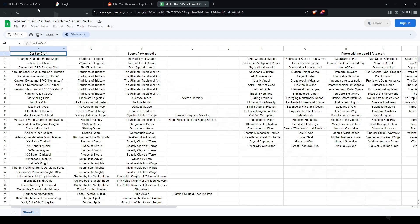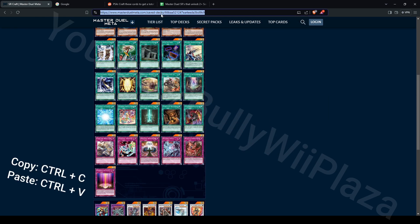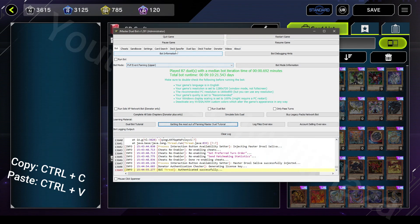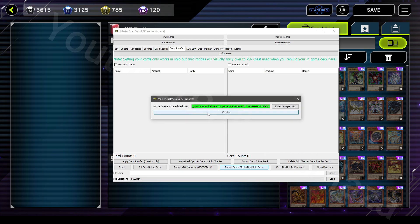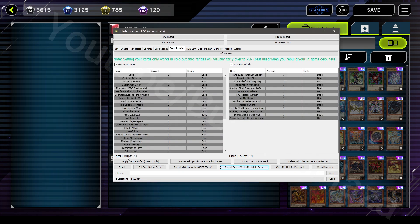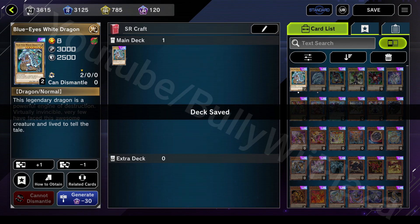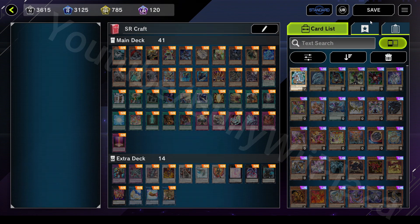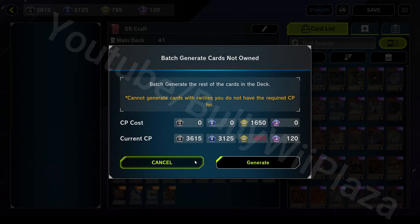For your convenience, we have created a decklist that you can easily import using the JMaster Dualbox. Use CTRL-C and CTRL-V to copy and paste the URL. If you have enough SR Dust, you can craft all the cards at once.